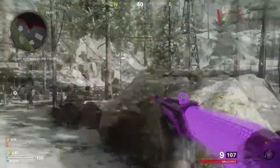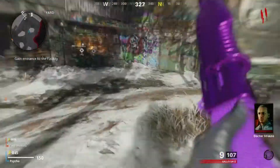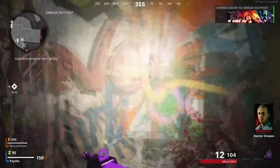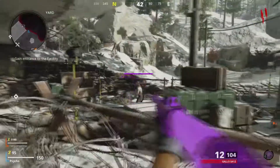Hey guys, Limits here. Today I'm talking about how to get Diamond/Plague shotgun. First, what you want to do is spawn in with the Spaz or the other one, and you're going to want to wait until round eight to open any doors.